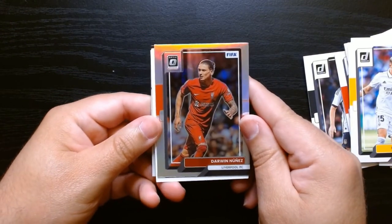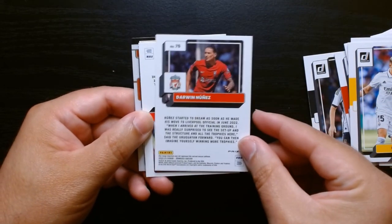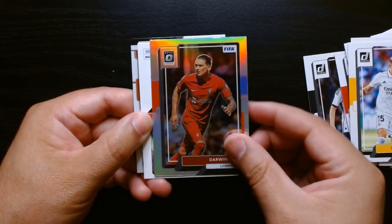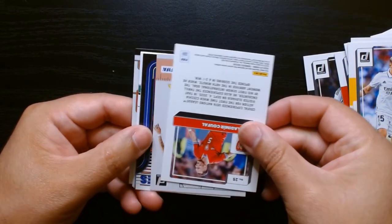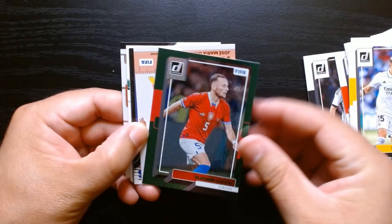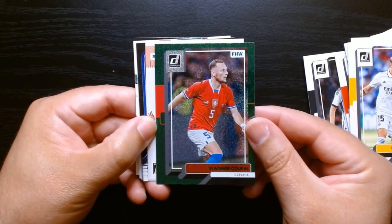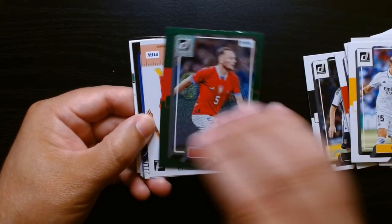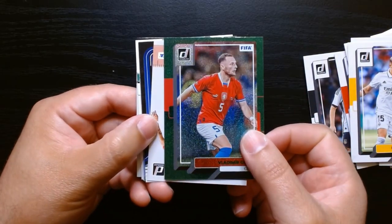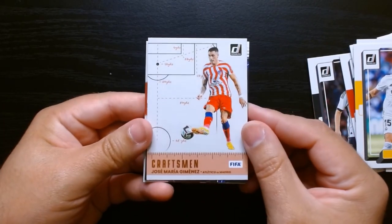This is a silver of Darwin Nunez. That is actually not bad. Darwin Nunez from Uruguay on this silver — so that's a good one. And we got this one upside down. Let's see why it is upside down. It's like a green shimmer or something like that. Vladimir Coufal of Czech Republic. Not numbered. That is a beautiful card. I think the purple ones are numbered — I've pulled from this year, I think it was like a purple.